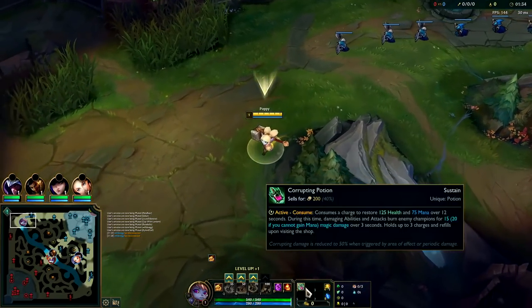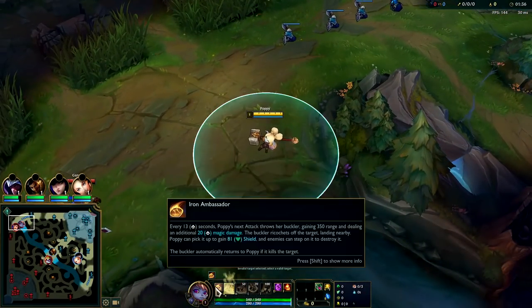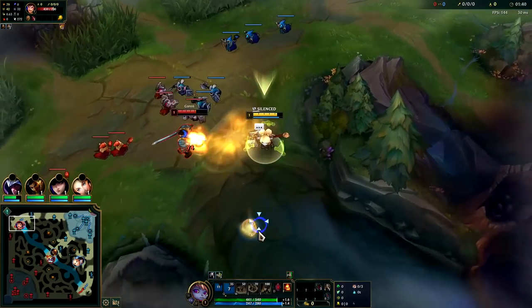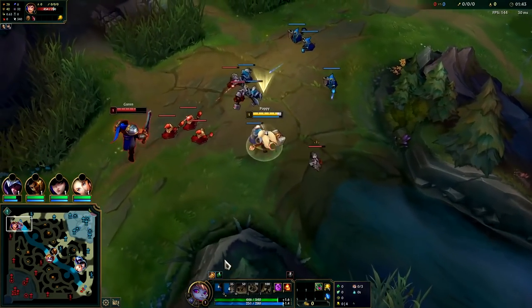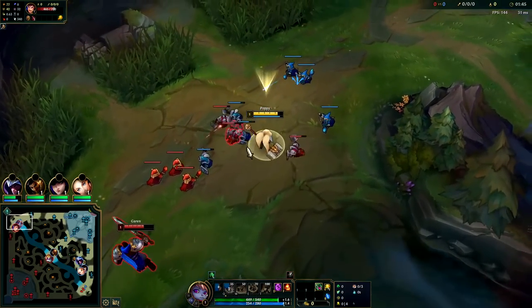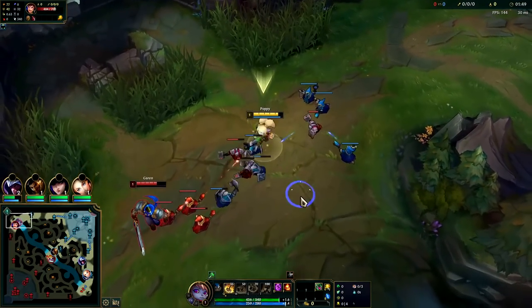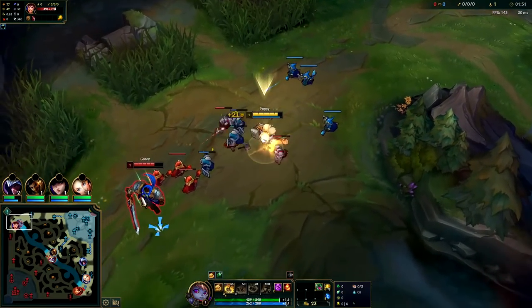The main thing you need to focus on in lane is constantly landing your passive and using your Grasp - that is how you're going to take control of the lane. Right now our Grasp is up, we can look for an auto trade on him. Ideally we want to wait till our Q is up, and we can actually keep our Grasp up and hit him with our passive.